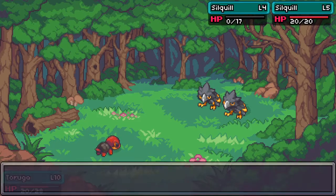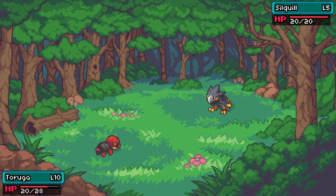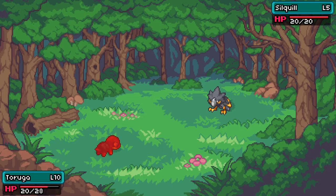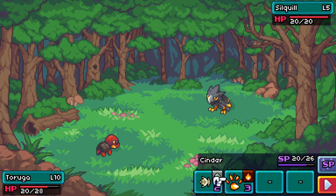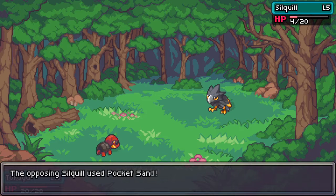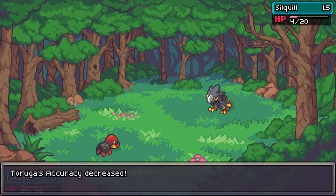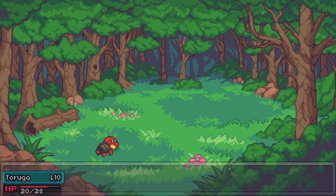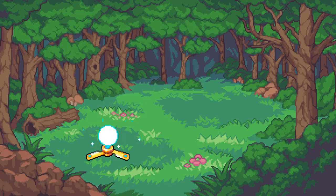You always want to knock out that first coremon if you can - it makes it a lot easier going forward. You could target the higher-level one that's hitting harder, but I really recommend knocking out the lower one first so they stop hitting you. You'll definitely lose less health that way. Let's go ahead and do a slam.